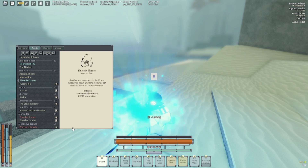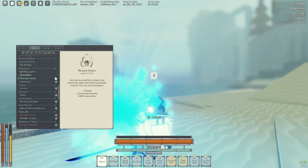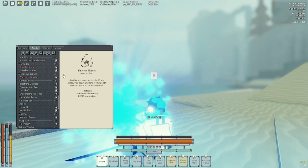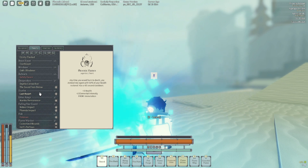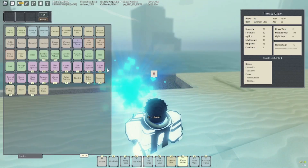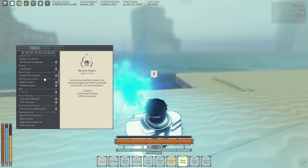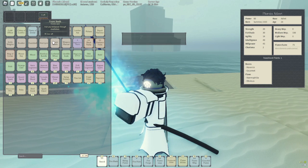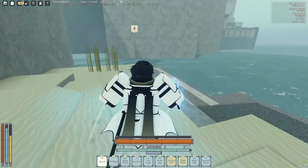This build mainly works well if you have teammates, especially with Phoenix Flames, because you have to be knocked for a short amount of time. I wish I got the talent Perseverance, which lets you get up slightly faster, but I didn't. If you get knocked, your teammates can distract the mob while you revive. You can also light yourself on fire with Flame Within, which is literally a free way to trigger the Phoenix Flames revival. I also got the talent that lets you light yourself on fire while knocked — so you get knocked, light yourself on fire, and get back up with half HP. Flame of Denial is another talent that helps prevent you from getting knocked as fast.